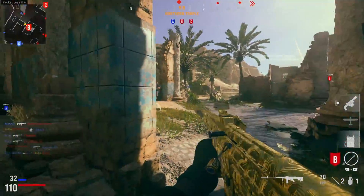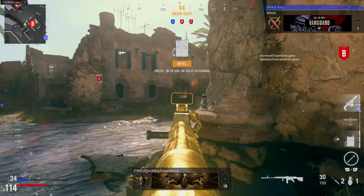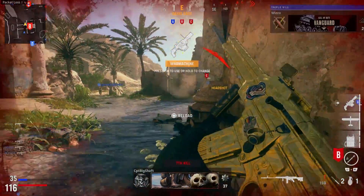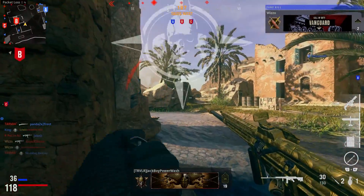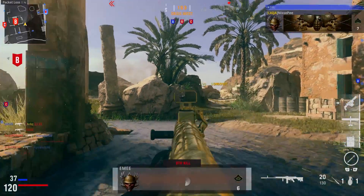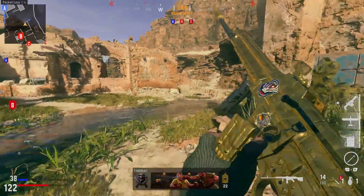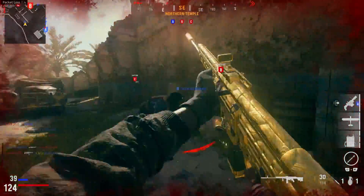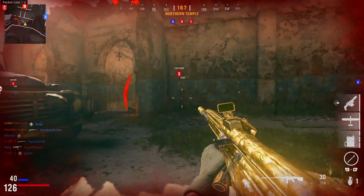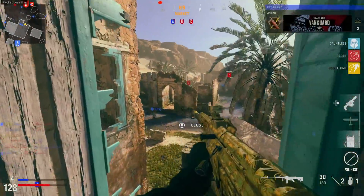Typically I would jump onto hardcore to get long shots because they're easier, but there's just something about core this year — it's so good. The positioning around the map is so important. I would recommend using this setup and maybe jumping onto hardcore to figure out the best locations on these maps. It's essentially a one-shot kill on hardcore for the majority of kills, and with this setup it's going to be a maximum two-shot kill across the map because of the reduction in damage range. If you are struggling on core, hardcore is the absolute go-to.